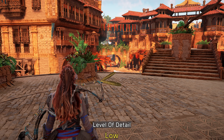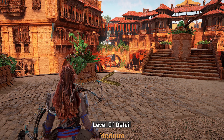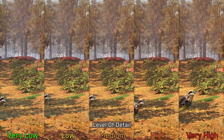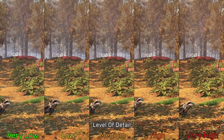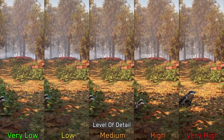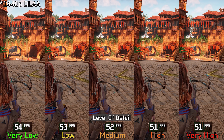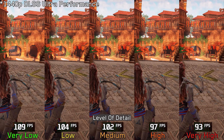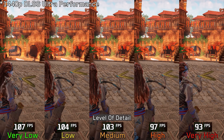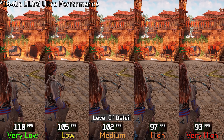Level of detail adjusts the mesh quality and polygonal complexity of different objects including NPCs. In terms of LOD popping, I noticed a slight reduction starting from medium, though even on very high some popping remains visible. When GPU-limited there is around 5% cost going from very low to very high; when CPU-limited the gap is larger — 5% to medium, 11% to high, and 14% to very high. I recommend medium.